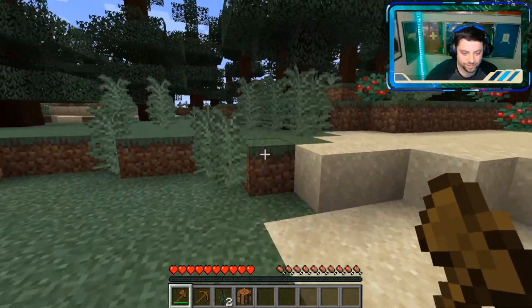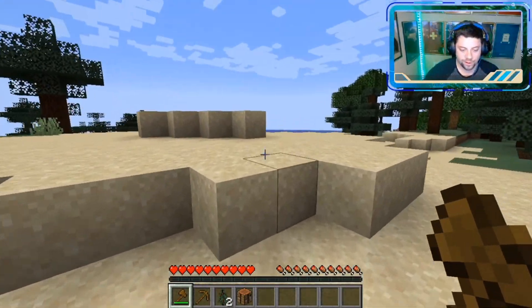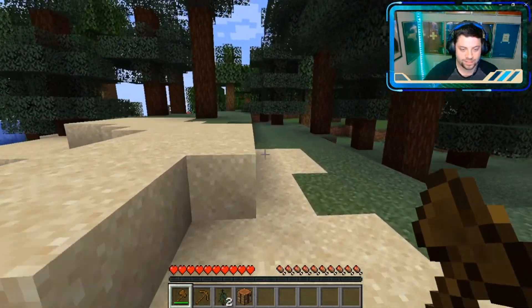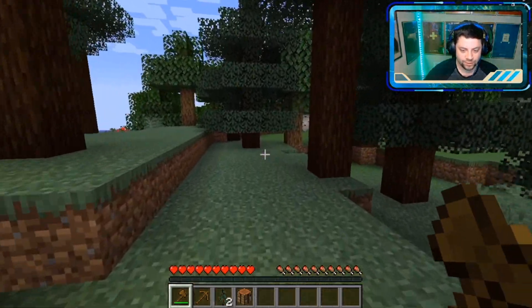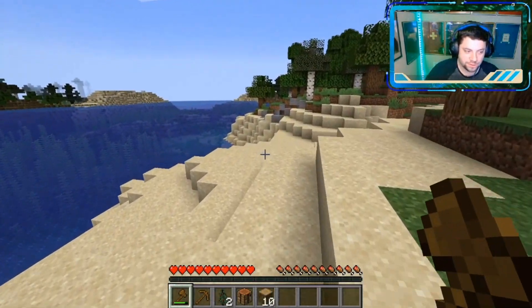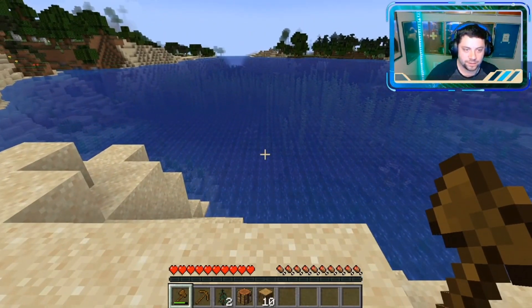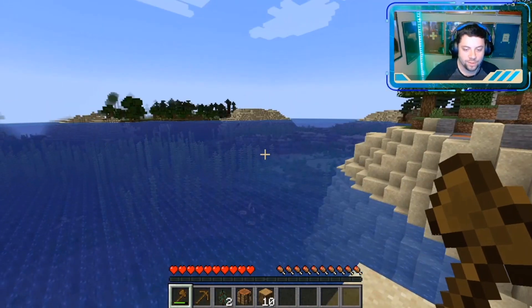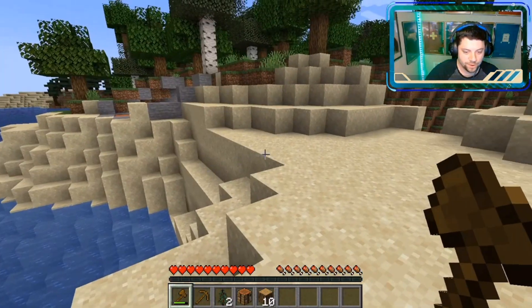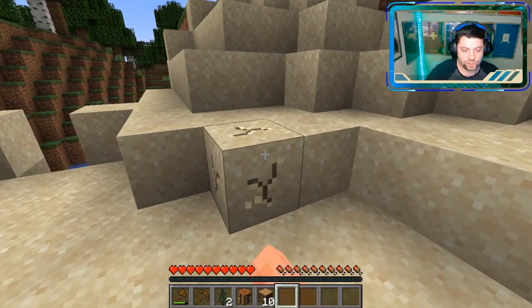We have quite the amount of options to pick from as far as what direction to go. We got a lot of ocean going on over this way — we seem to be pretty surrounded by water. I do like the looks of over here, it's a lot greener and brighter, a lot more welcoming. Part of me just wants to make this home at least for now. We're going to be exploring out on the water anyway, make a boat and go look around. So let's just call home right here and make a little shack area.